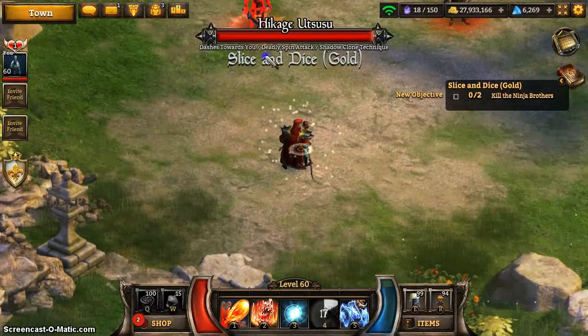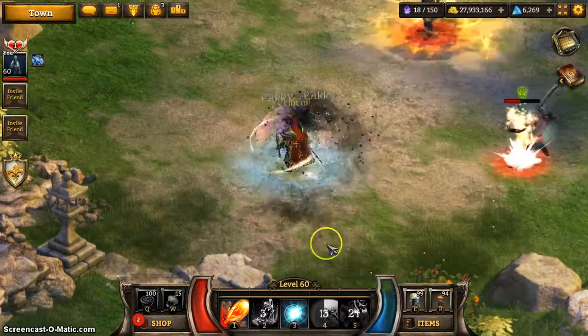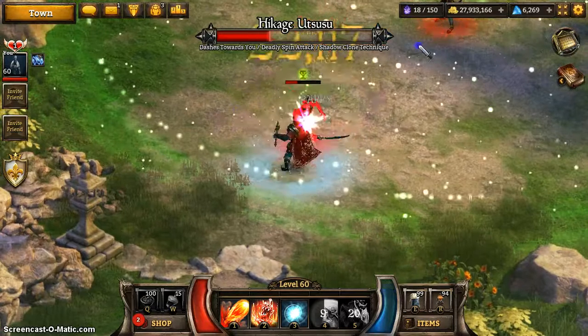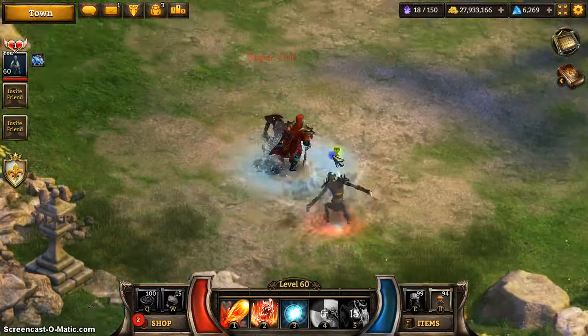Essentially there are two ninjas. One of them is a melee guy — he'll run in, sprint around, and do spinning attacks. The other one will heal him, but usually you can kill the melee guy before the heal goes off.